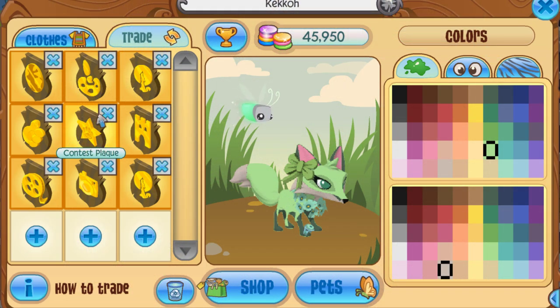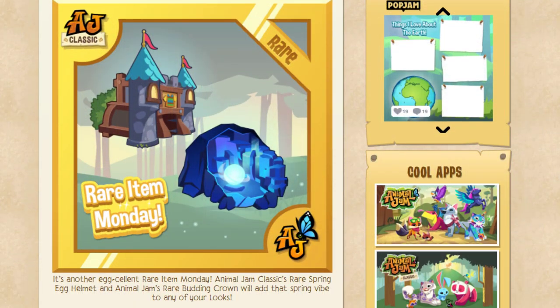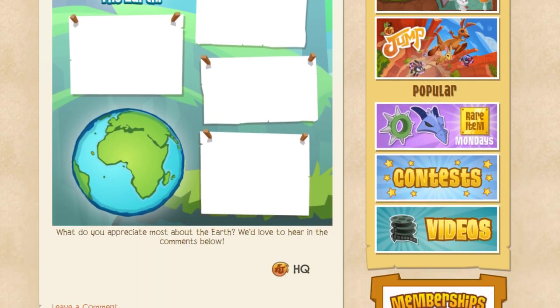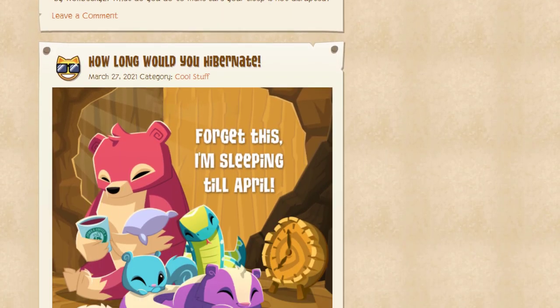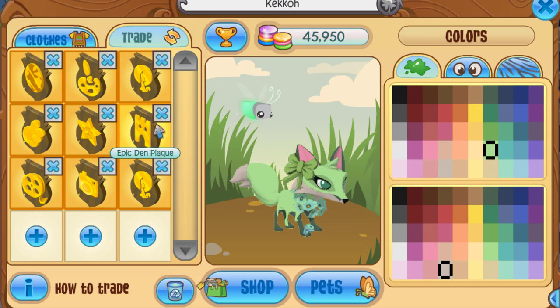Next here is the contest plaque. This used to be awarded on the Daily Explorer — if you won a contest on the Daily Explorer you would be awarded this plaque. Unfortunately this is also discontinued now because they don't do contests on the Daily Explorer anymore.